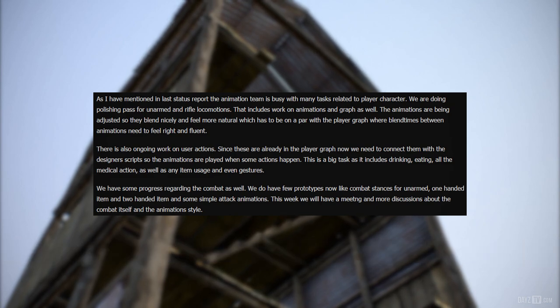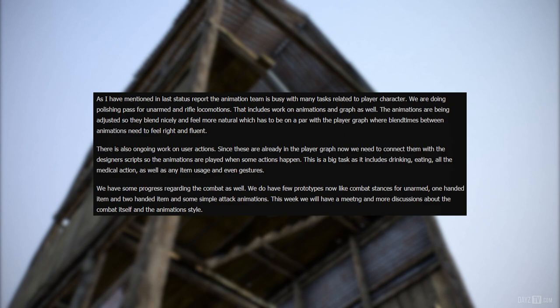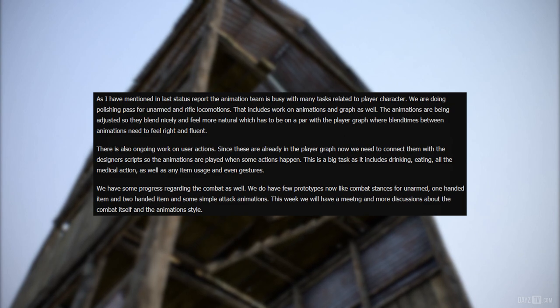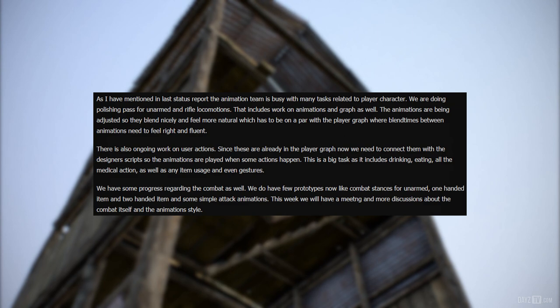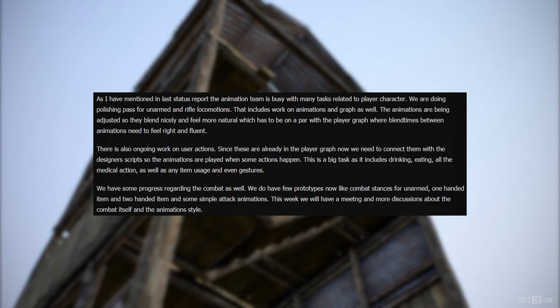As mentioned in last time's report, the animation team is busy with many tasks related to the player character. We are doing polishing passes for unarmed and rifle locomotions — that includes work on animations and the graph as well. The animations are being adjusted so they blend nicely and feel more natural, which has to be on par with the player graph, where blend times between animations need to feel right and fluent. There is also ongoing work on user actions — since these are already in the player graph, we now need to connect them with the designers' scripts so the animations are played when actions happen.